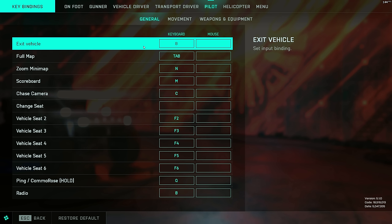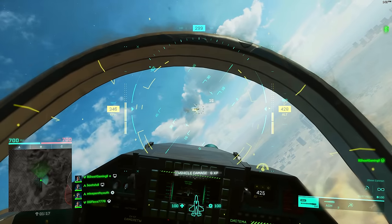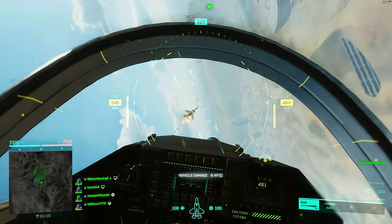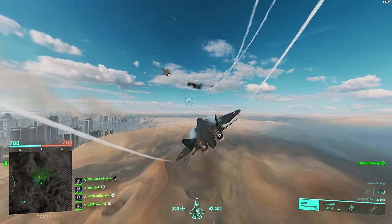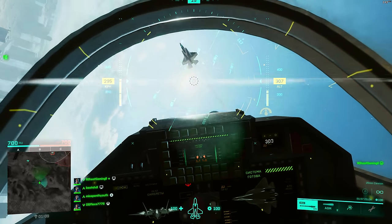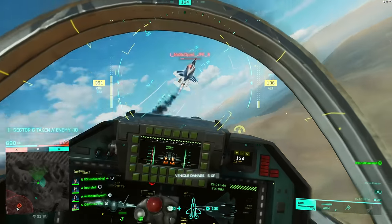I rebind the full map to tab and put the scoreboard on the M key, because the full map is really handy for getting an overall view of the battlefield and which vehicles are alive. Finally, I also rebind the afterburner to W, which on PC is accelerate. Unlike in previous Battlefield games there's really no speed control to manage — if you want to turn as fast as possible in a dogfight just hit the afterburners, and if you want to slow down simply let go of W or brake with S.